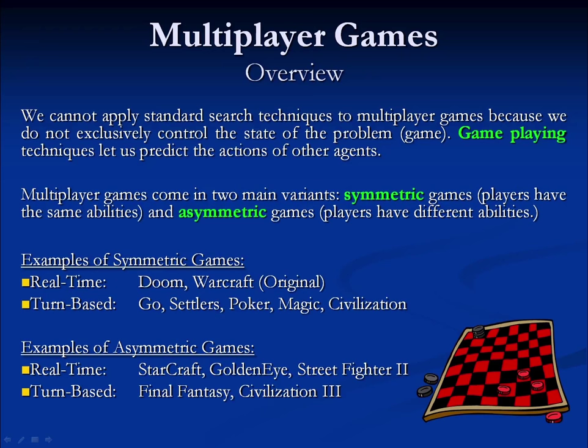Some examples of symmetric real-time games include Doom and the original Warcraft, where all players have the same abilities in the same circumstances. Turn-based symmetric games include Go, Settlers of Catan, Poker, Magic, and the original Civilization — in all of these, players start with the same basic abilities. Asymmetric real-time games include StarCraft, where players have different abilities depending on their chosen race, Goldeneye, where characters have different heights, and Street Fighter 2, where players have different special abilities. Turn-based asymmetric games include the original Final Fantasy and Civilization 3.